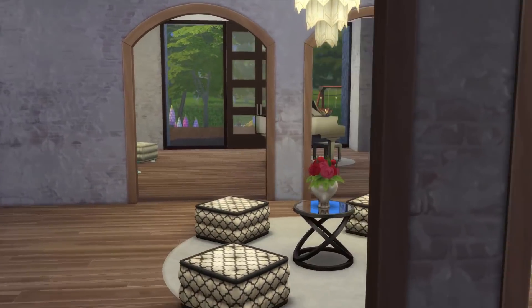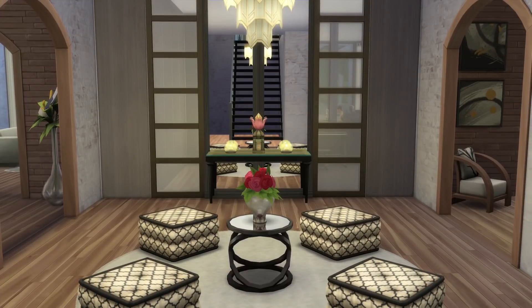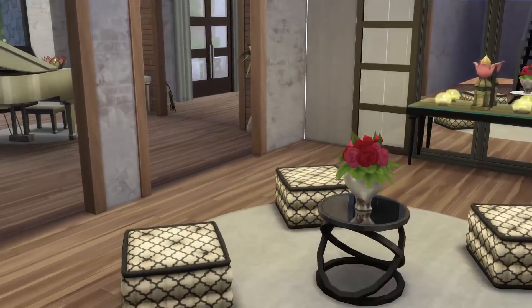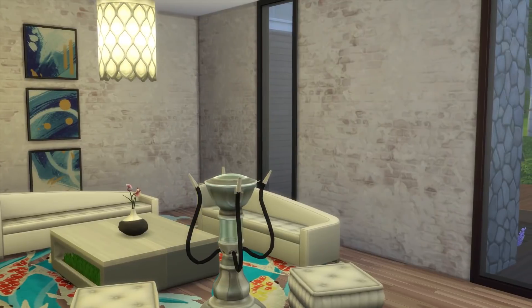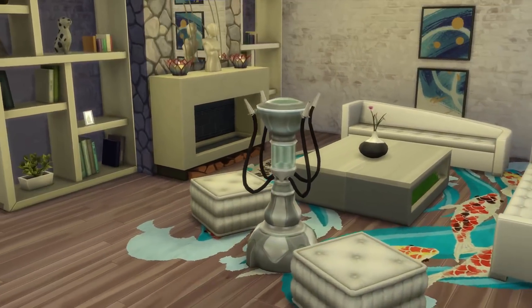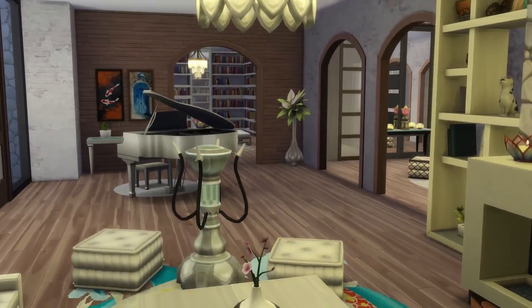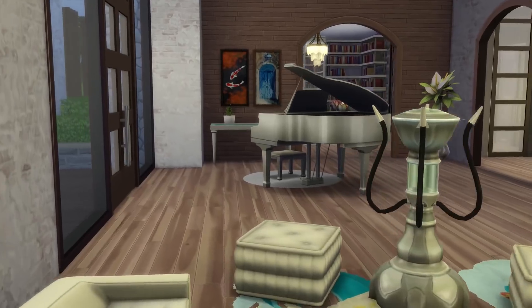This is the grand hallway — the seating area here is mainly for decorational purposes, maybe used during parties. Here we have the formal living room where we entertain guests. There's a bubble blower for relaxing, and we'll probably hire a pianist or one of the musical children to play the piano for visiting grandma.